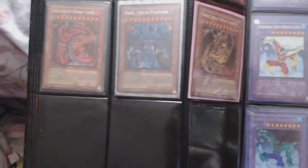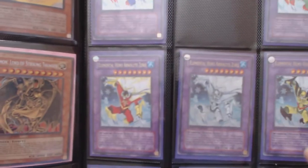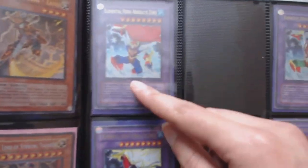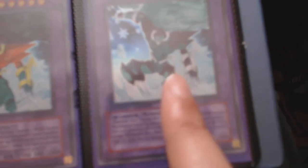The three Sacred Beasts — ultra, I mean secret, sorry — Uria, Raviel, and Hamon. Here are eight Elemental Hero Absolute Zero. Sorry, I colored them in back when they were thirty dollars because I was bored — I made them into little superheroes: Superman, Hawkman, Captain Marvel, regular Zero, Wolverine, Green Lantern variant, Aquaman, and the Hulk.